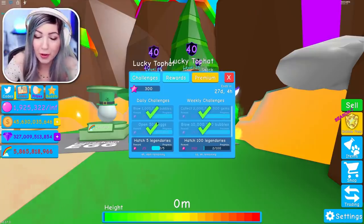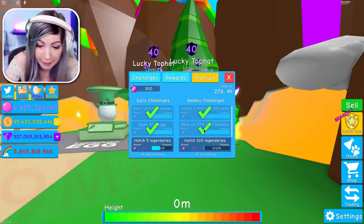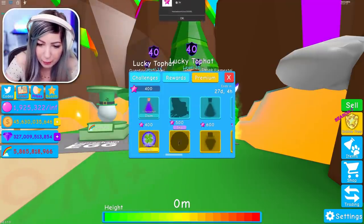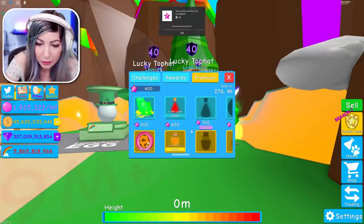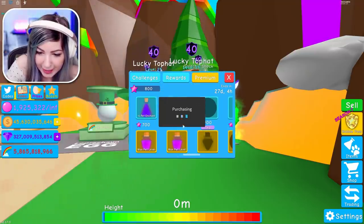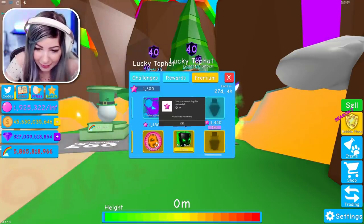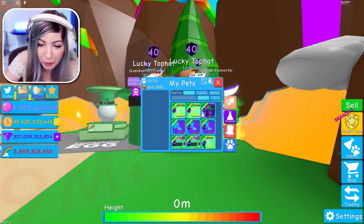I actually got a lot more of the challenges finished than I thought. All I had to do is go get the void chest and I got this one. It's really easy for me to blow 10 million bubbles, so I got that. I'm pretty close to hatching five legendaries. I'm just gonna go ahead and claim everything we unlocked so far, then buy the rest with Robux. Got a Scorpio — I need that max enchant. Max enchant is so helpful these days. Got more luck, more max pet levels. We got ourselves another guardian elemental — and my inventory is full again.